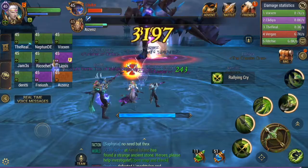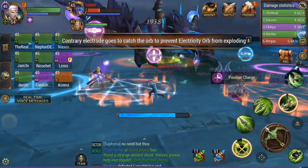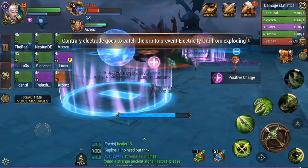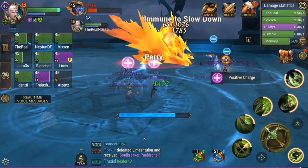We're just going to keep on killing the boss. The next time that you see the plus and the minus, you'll see on the floor there are different round circles. Just go into the opposite one to what you have on your head. It's very, very simple.